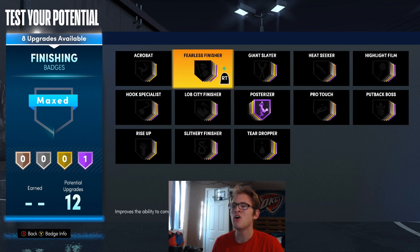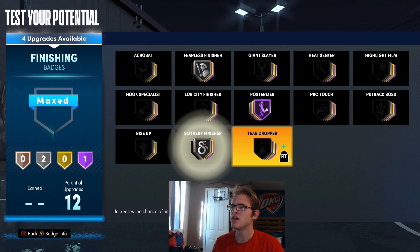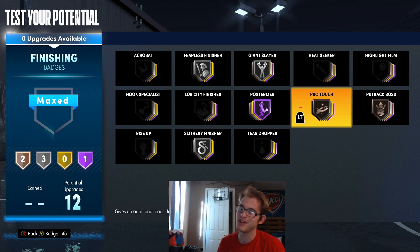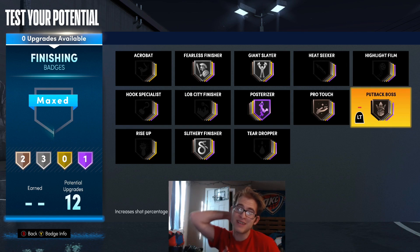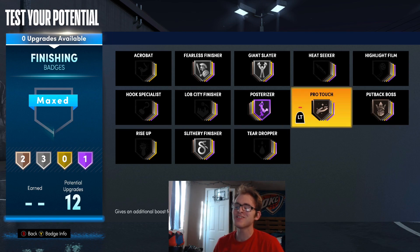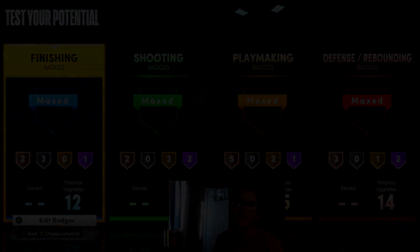For finishing badges: Posterizer on Hall of Fame, Fearless Finisher on Silver, Slithery on Silver, Giant Slayer on Silver, and Putback Boss on Bronze. Throw Putback Boss on Bronze so you can do putback dunks — without it you can't get the putback dunk animation, and you'd rather have it than not. That's how I'd build this Brandon Ingram build in NBA 2K21. If you're new to the channel please subscribe for more NBA 2K21 builds. It's been King Clutch — have a great day and peace out guys.